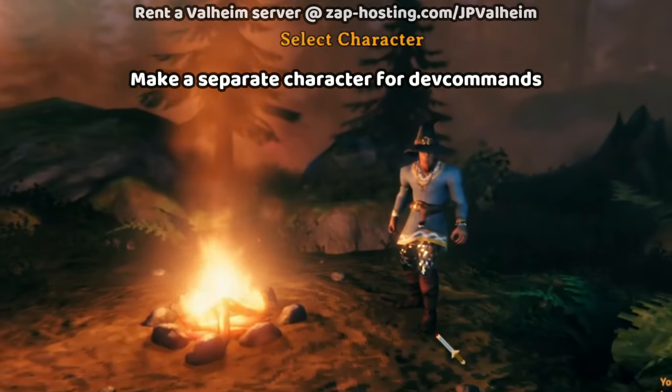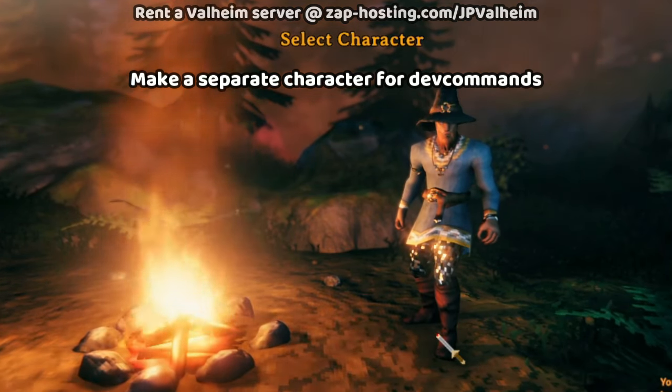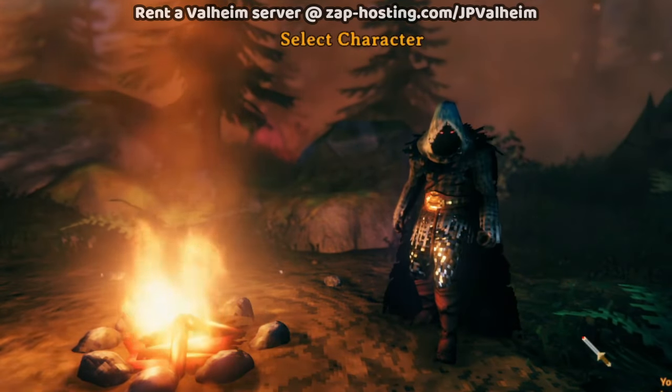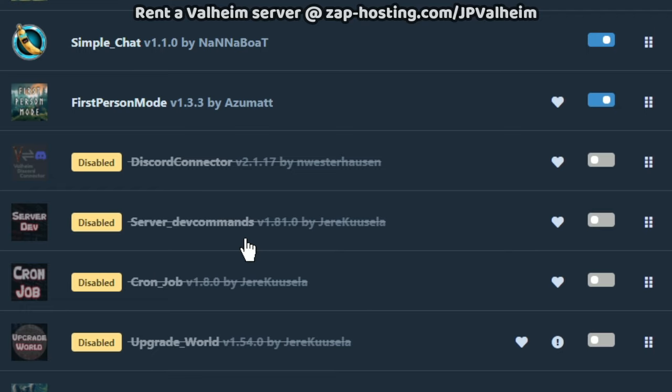Speaking of that, it's really important when you use any kind of admin work or dev commands: make a character that's specifically for dev commands, and then have your regular character that you never use dev commands on. And to make it even more inconvenient for yourself, whenever you're going to play normally, just turn the Server Dev Commands mod off in the first place. This way, even if you try to when you're actually playing, you can't use dev commands unless you close Valheim, enable the mod, and then launch Valheim back up.